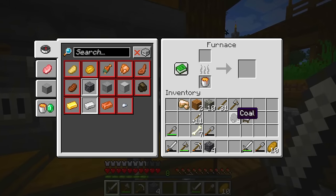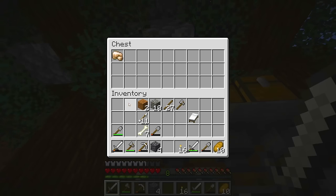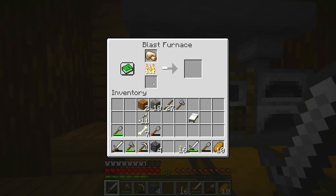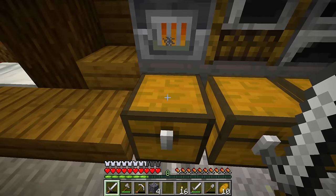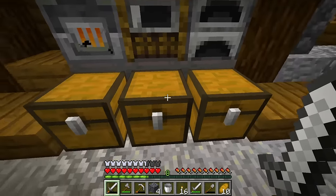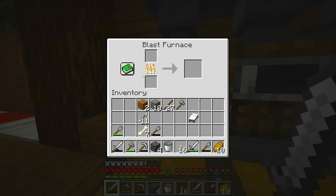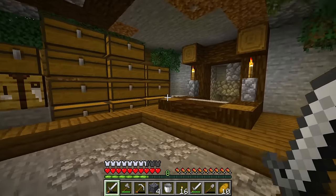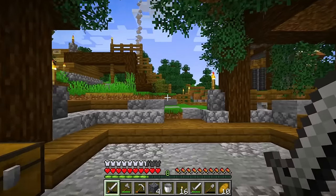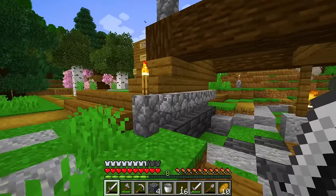The blast furnace is for smelting rocks and the smoker is for food — it cooks way faster. I have buckets of lava I'm going to use for fuel because I ran out of coal. We're going to put that in there, and now I can use this coal for torches. Let's see how fast this is going to smelt the iron — look at that, so fast, it's done! And the bucket comes back once it uses the lava.